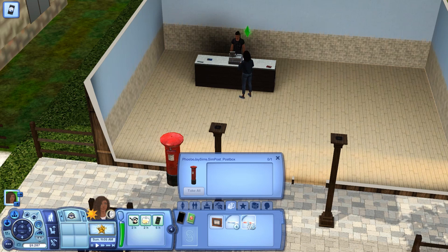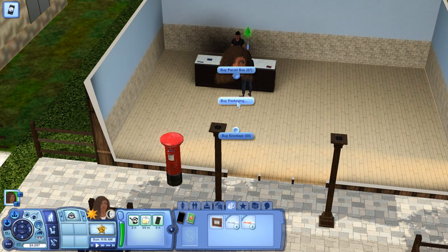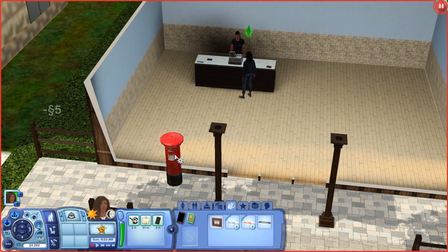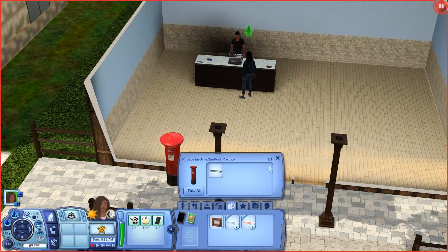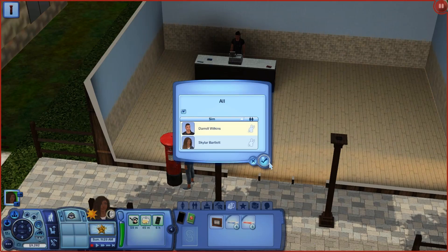I'm going to buy an envelope and then come over here. I should probably set a name on it first. I'll do 'today, from Skylar' and let's get fancy — I'm going to write 'hello' in French. Then I can come out here, open my inventory, put this in the mailbox, and send a letter this way as well.